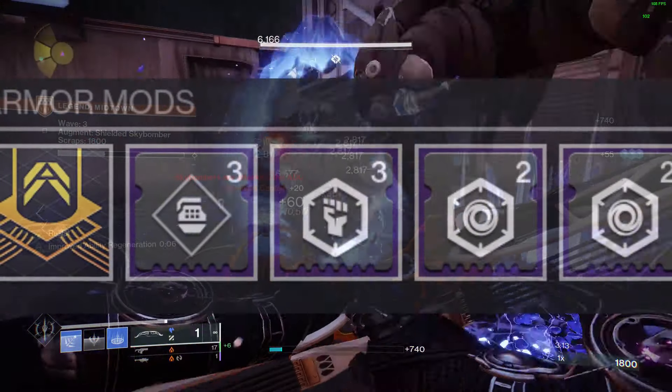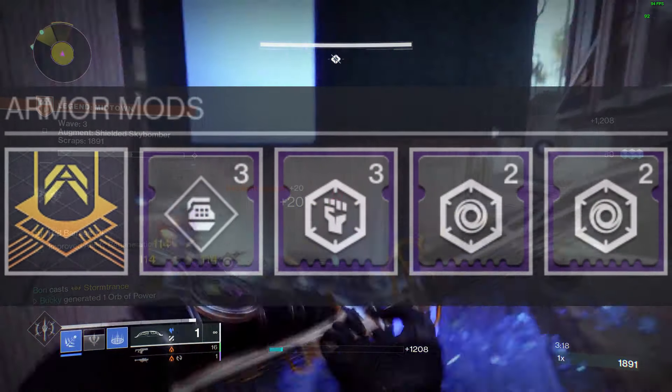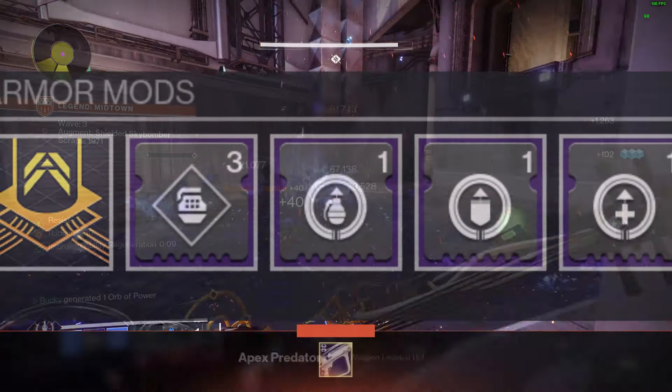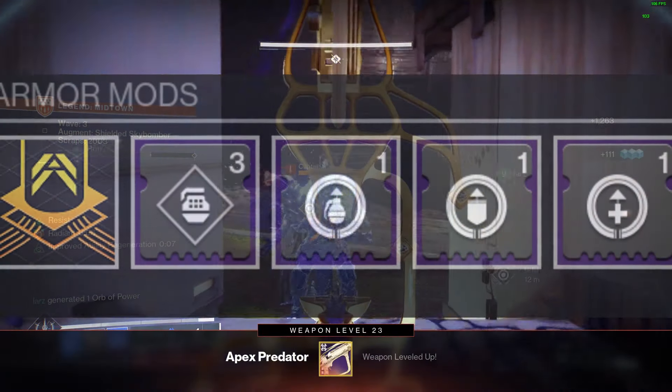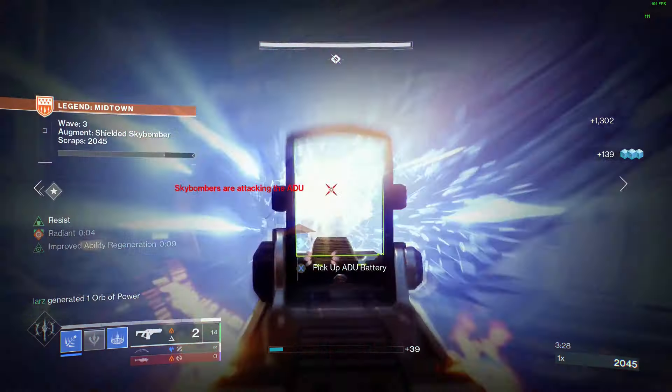Chest is Melee Damage Resistance to give some DR against close range enemies, and Double Void Resistance to help against Tormentor one-shotting you. Legs are Innervation — picking up an orb of power grants grenade energy — and Recuperation, which fully heals you when you pick up an orb of power.